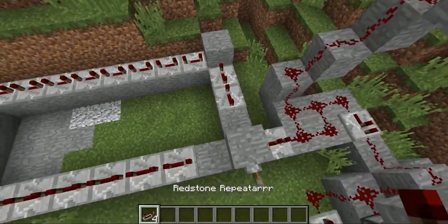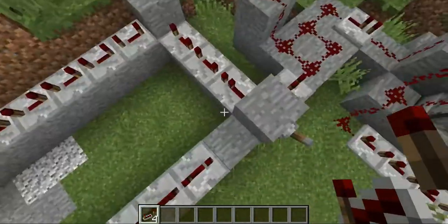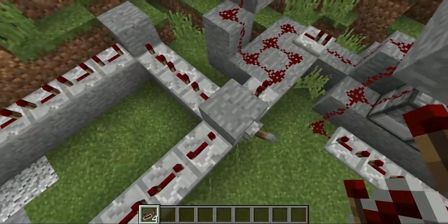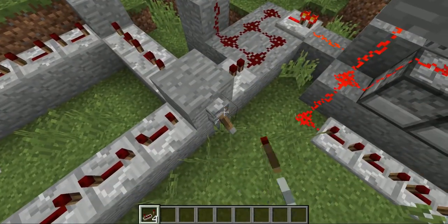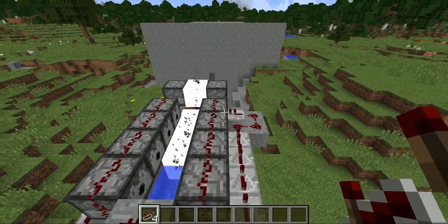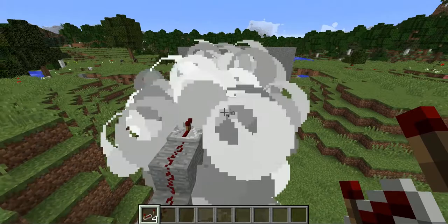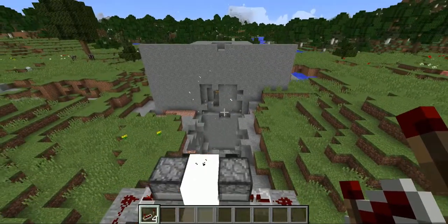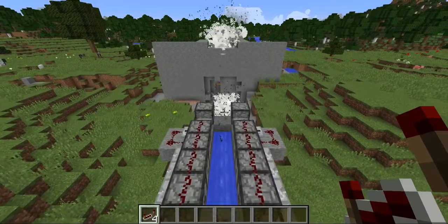All you have to do to activate it is put these here, because otherwise it'll just keep running. Then shoot — that's probably not going to be good. Hey, it worked! Then all you got to do is just sit back and relax while the cannon does all the work.